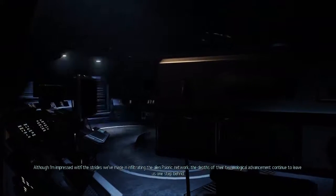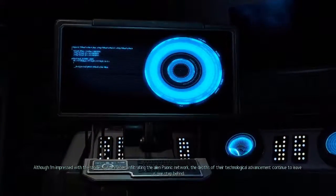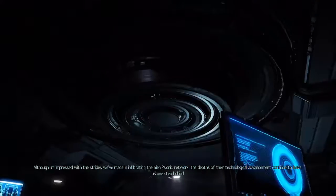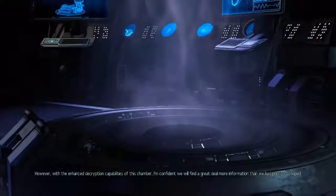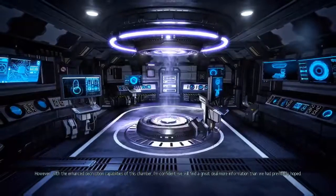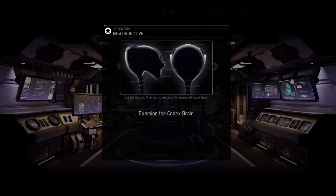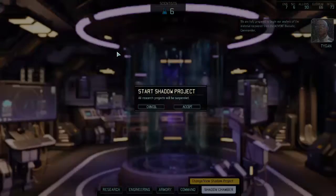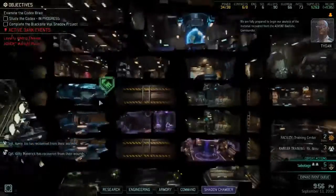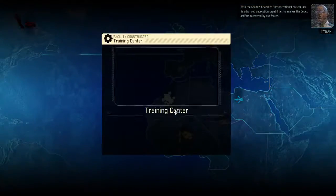Although I'm impressed with the strides we've made in infiltrating the alien psionic network, the depths of their technological advancement continue to leave us one step behind. However, with the enhanced decryption capabilities of this chamber, I'm confident we will find a great deal more information than we had previously hoped. Shadow Chamber's up, and maybe now we can actually get forward and do some story missions - we're doing story missions from now on, nothing else.